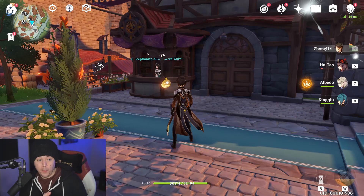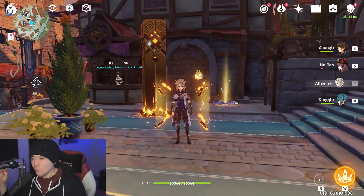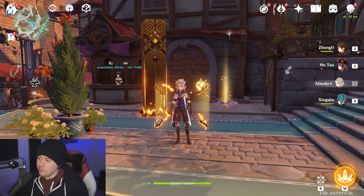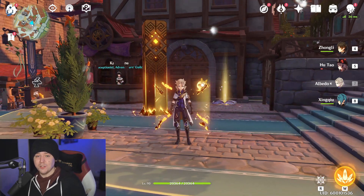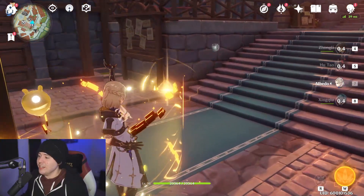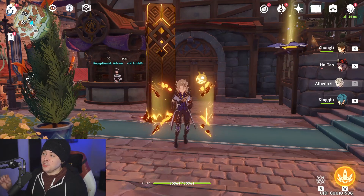Another thing you can do with Zhongli and the bonus shield strength: you don't need to build him for all HP shields. If you're already absorbing 30,000 HP worth of damage, maybe you can drop the HP substats, get more crit chance and crit damage, and because you have that shield strength increase from the new set, build him more for damage while your shield is still insanely powerful. Between Geo resonance from two Geo characters and this new set, that's already 45% shield strength right there.